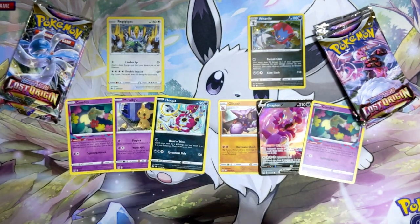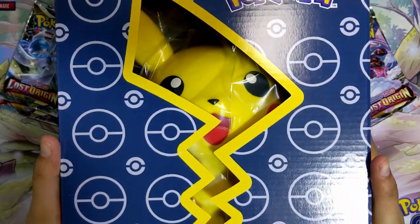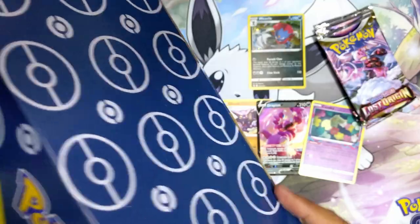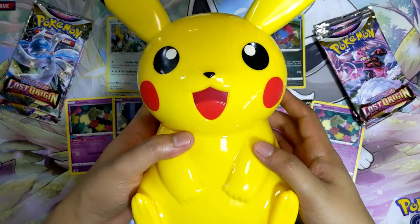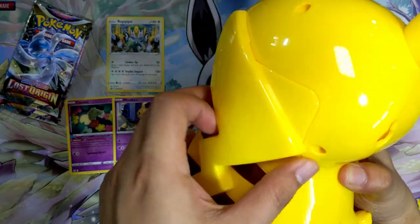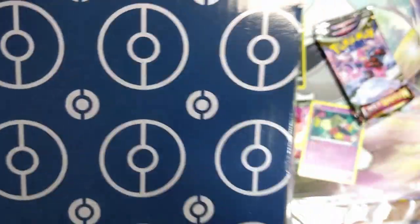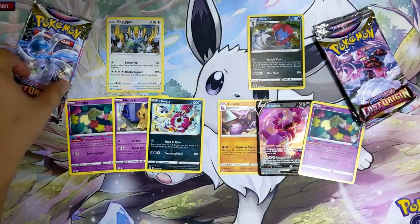Quick commercial break — the McDonald's over in Singapore is having a Pokemon promotion. They had these Pikachu carrier thingies and you get one card inside. Here is the Pikachu carrier itself; I kinda wish it wasn't glossy, it looks really cheap. The card is in the box — it's a Reverse Holo Darkrai. That's kinda lame. Alright, commercial break over, let's get back into the blister pack opening.